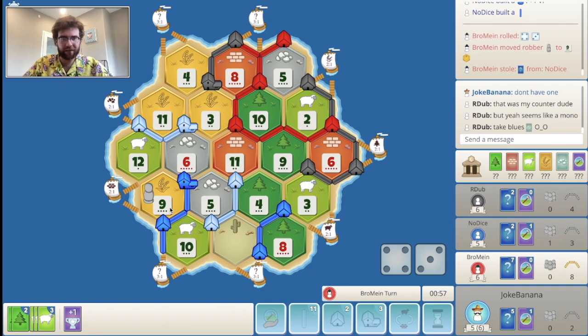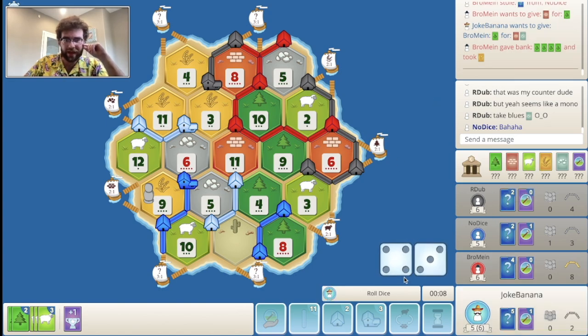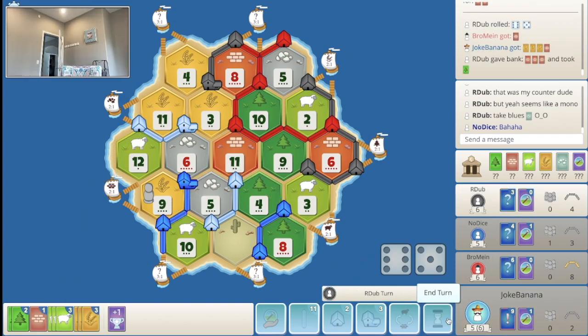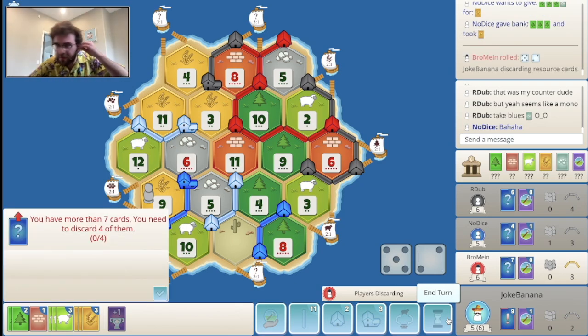Thank you for blocking it there. They just four-for-one and pass. Another 8 roll — that is rough. We can't really do anything here, I think we just have to pass. As soon as I get back, okay — at least I can decide what to do here.